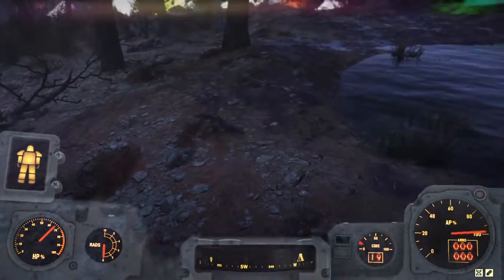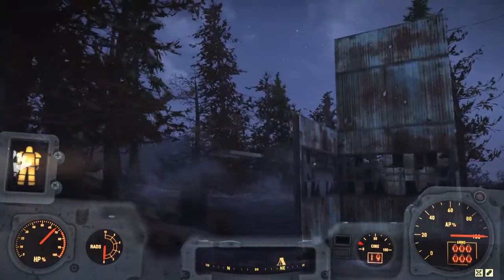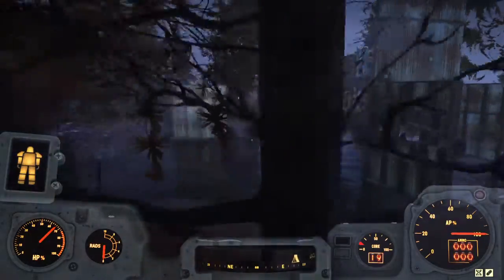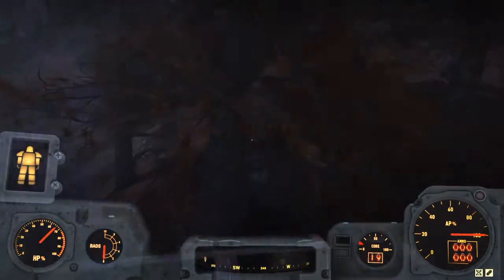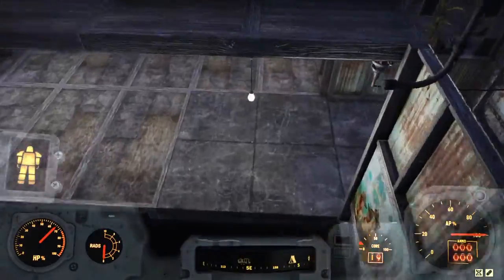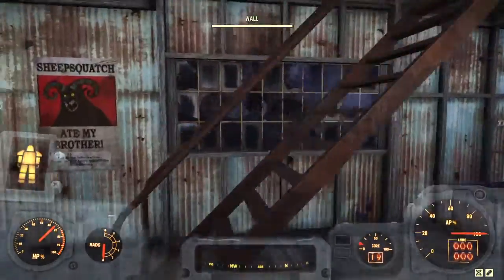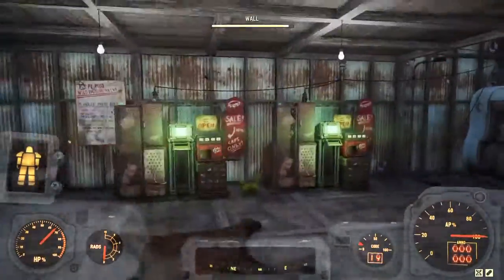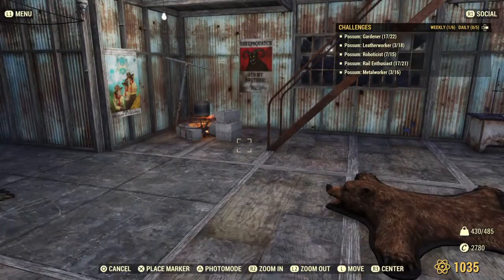I have the Marsupial perk which allows me to jump higher — it is the only mutation I have. Just waiting for my base to come back in. I do have a backup way in: if the doors don't open properly, because I have the Marsupial perk there's a little doorway I can access. The game took some time but it's loaded in. The door is unlocked so anyone who wants to come in is warm and welcome — I've got a couple of shops here with ammo and amenities.